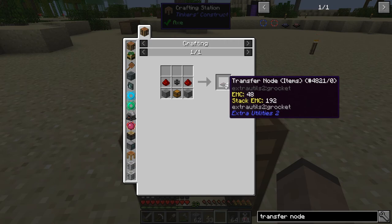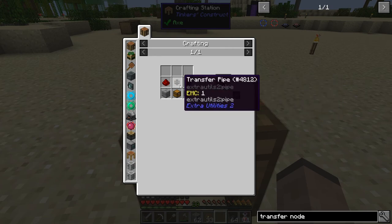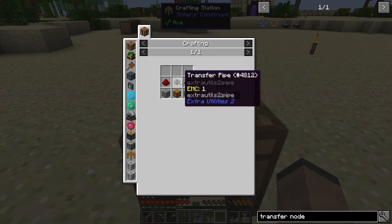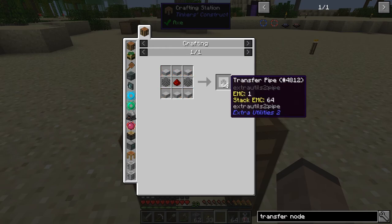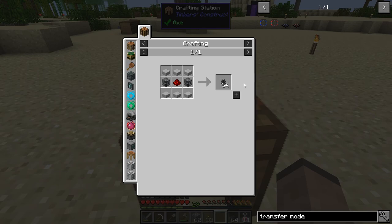The transfer nodes go directly on the thing you want to draw items out of. So you put this directly on a chest if you want to pull stuff out, and then you connect it to something using a transfer pipe. This sucks items out; the transfer pipe takes items there. You need a pretty small number of transfer nodes and a lot of transfer pipe. This is a very generous recipe — in most mod packs a recipe like this would make maybe eight pipes, but for some reason it makes 64 here, which is pretty fantastic.